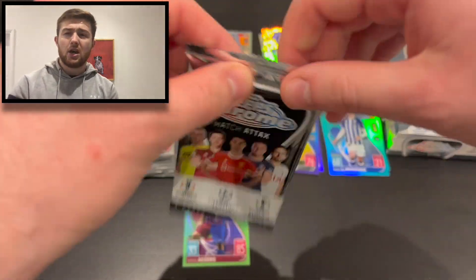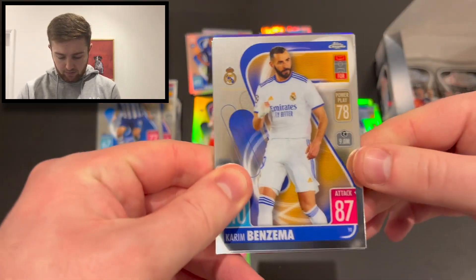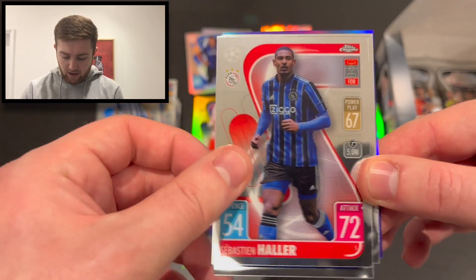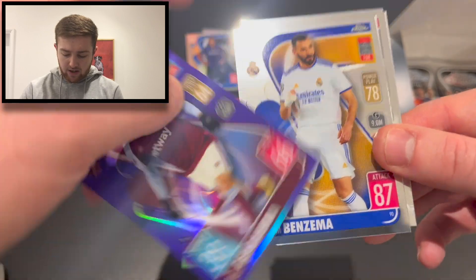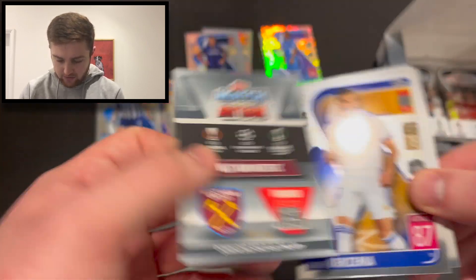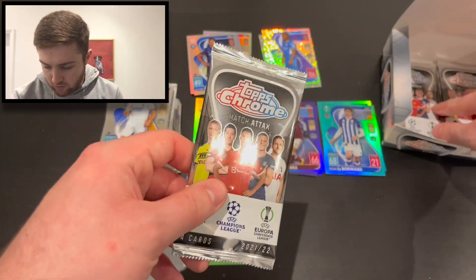The gold is the best pull so far — in a previous break we also got a red off camera. We've got Karim Benzema for Real Madrid, Sébastien Haller for Ajax, Martin Dúbravka for Atalanta, and Saïd Benrahma purple numbered 200 of 299 — our third purple of the box.